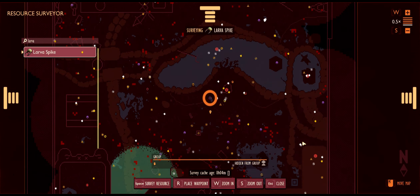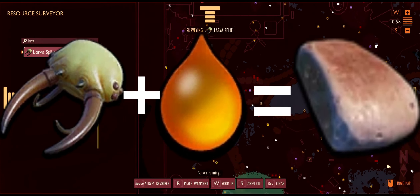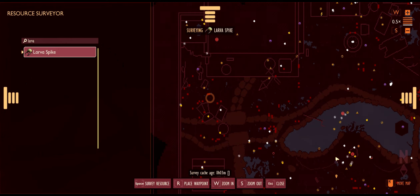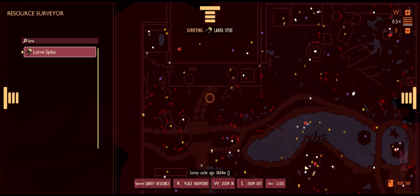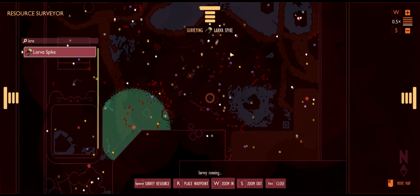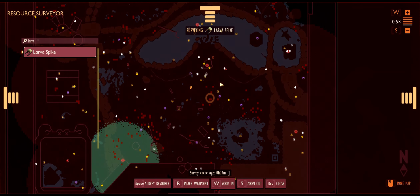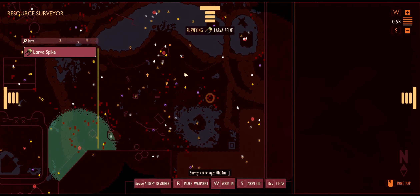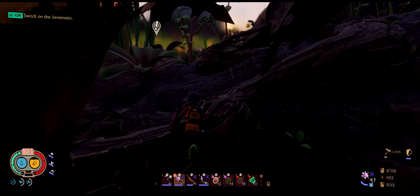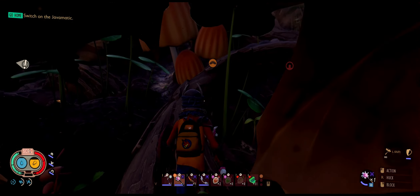Our next upgrading material is brittle whetstone. Brittle whetstone can be crafted with one sap and one larva spike. This can be crafted at the workbench and it is used to upgrade the first three tiers of weapons, so again it's essential to upgrade your weapons.